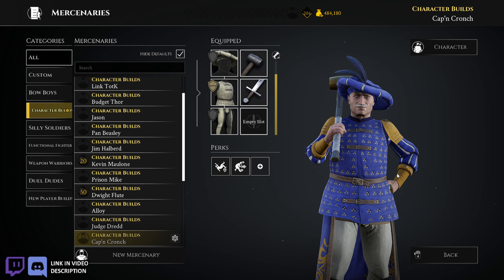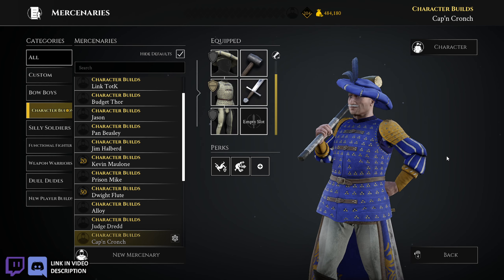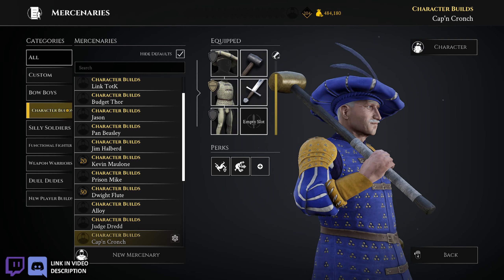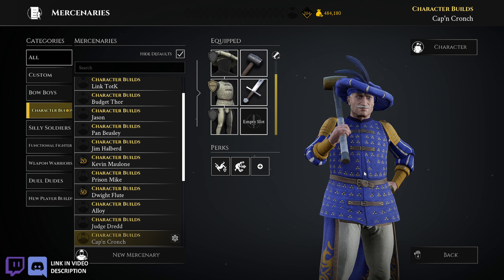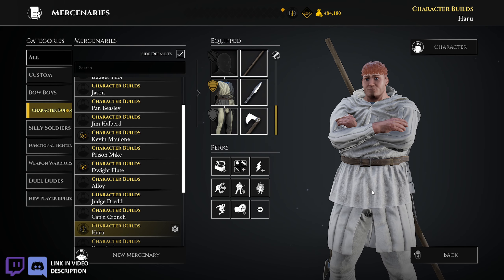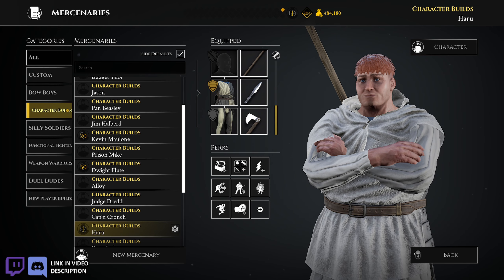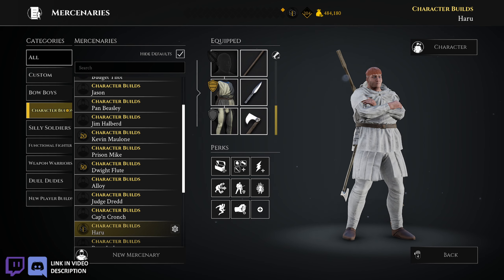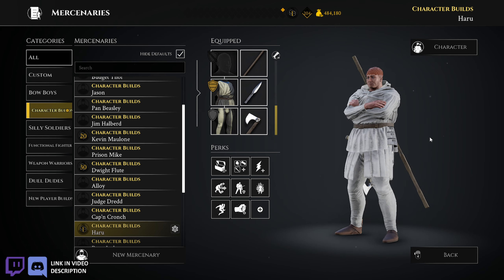Then we get Captain Crunch — based on the cereal mascot. I forget why I made this build; I just had the idea and I did it. I think I used it for one video, maybe during the Halloween community event. And then Haru from Beverly Hills Ninja — I thought it would be funny to make a build with him. It was a tank and quarterstaff — he got some throwing knives and an axe. I don't really use this build too much; I just don't really like the tank. That's the armor right there.